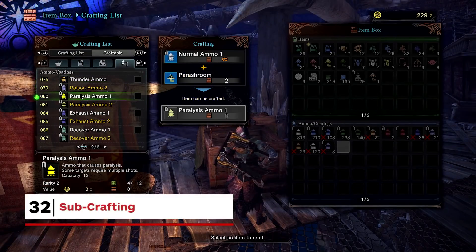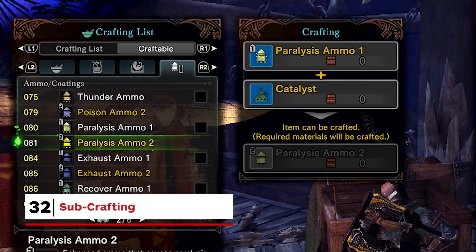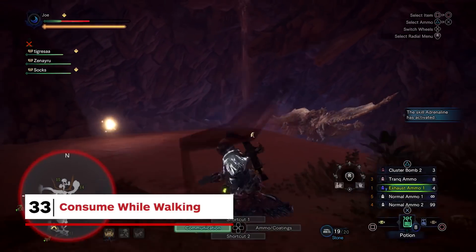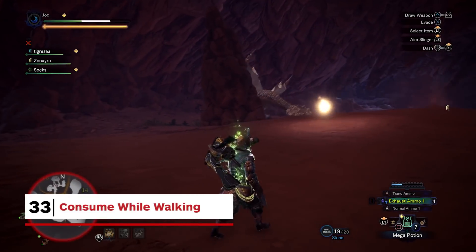There's also sub-crafting. Even more conveniently, if you can't craft an item because you need to craft another item to make the first item, the game takes some of the faff away. Because you can't just escape a monster by running to a different zone these days, consuming a potion won't stop you entirely in your tracks.